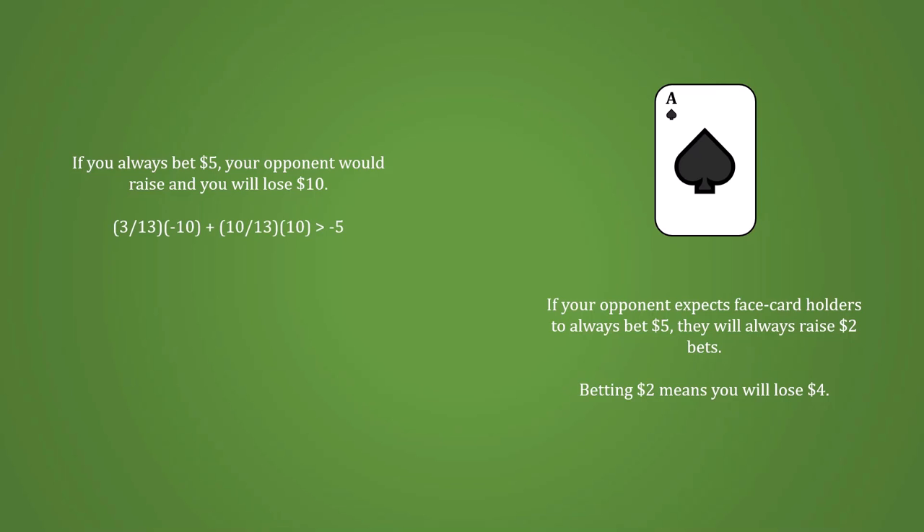As a non-face card holder, you should not always be betting $5. If you did, your opponent would be tempted to call that bluff with certainty, and you would ultimately lose $10 after they've raised you. From your opponent's perspective, if they anticipated you were always raising even with a losing hand, they would receive (3/13) × (−$10) + (10/13) × $10 by raising — that's obviously a positive amount, and more than the $5 they would lose by folding.